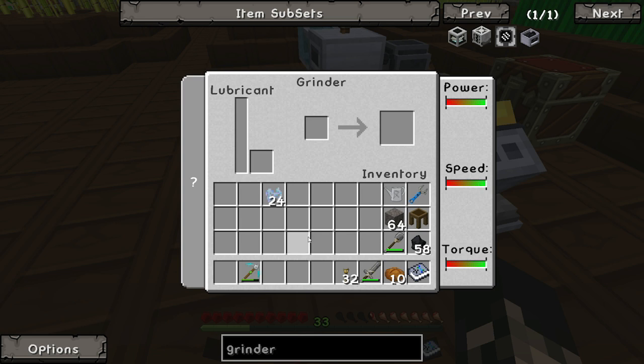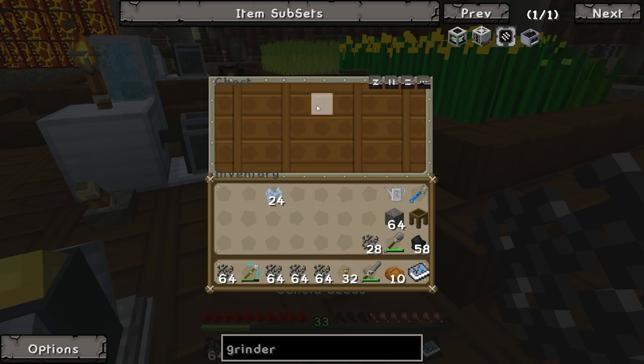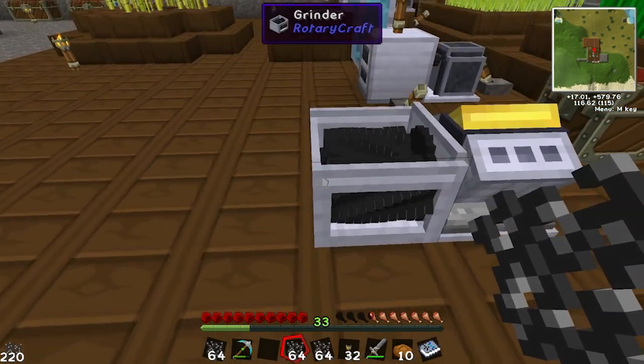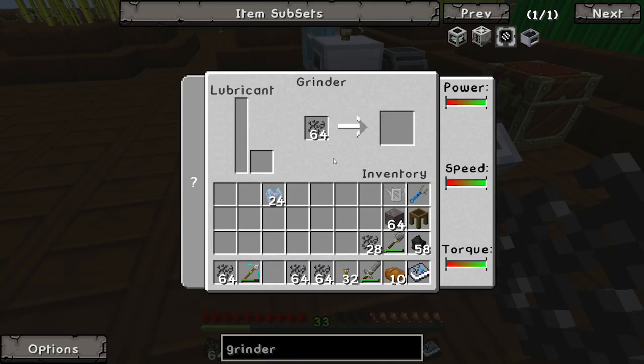We've got some canola seeds here and we just right-click on the grinder and put the canola seeds in — as you can see it starts grinding away. If you supply more power in the form of more speed it will grind faster. Once it's done grinding, you'll get 93 units of lubricant.